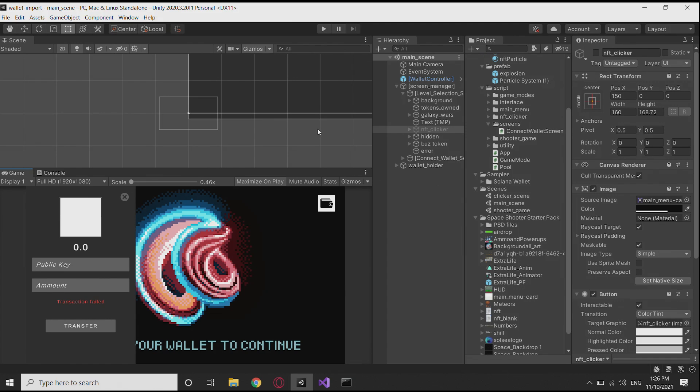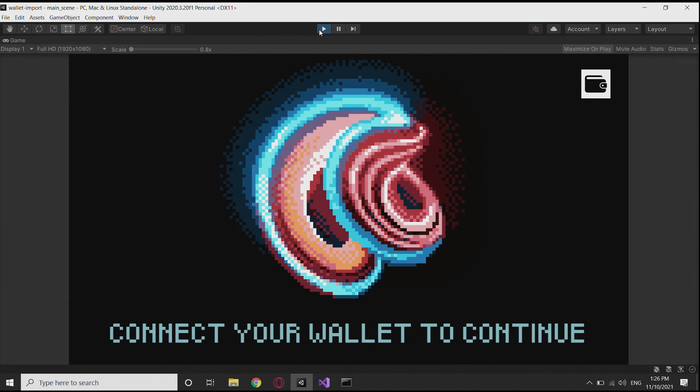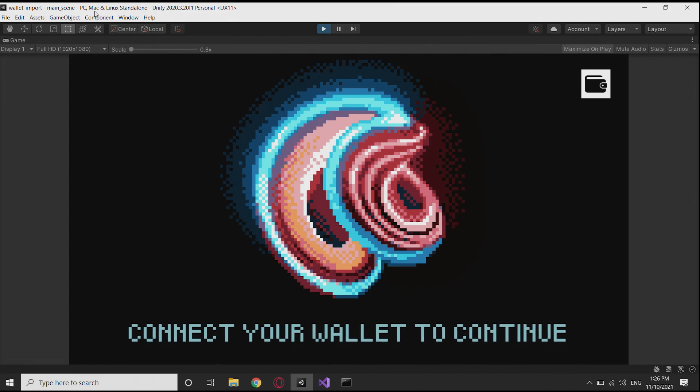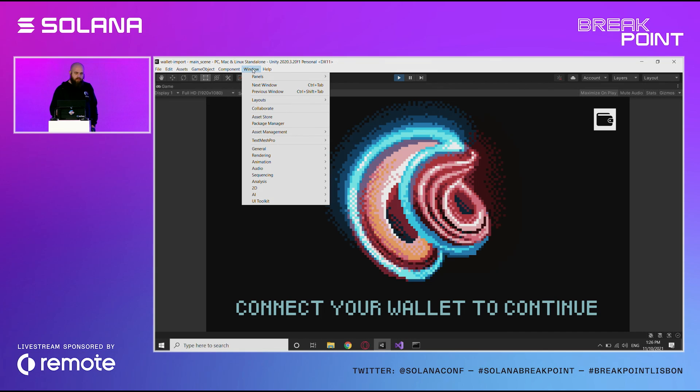Here we have a little demo of the implementation of the wallet. It imports like any Unity package with Package Manager. You can just download it from our Git page, or you can host it on your NPM, and simply plug it in.